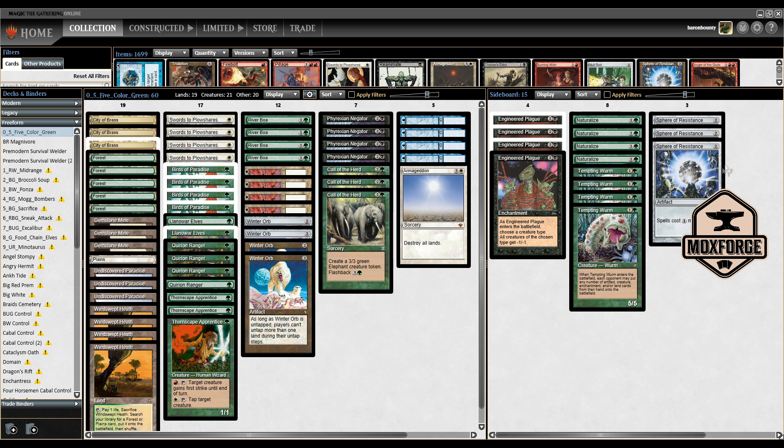There are also three Sphere of Resistance, which is an interesting metagame call. Without acceleration like Mox Diamond, if this is your two-drop you could find yourself locked out. There's a playset of Tempting Worm — when it enters the battlefield your opponent may put any number of artifacts, creatures, enchantments, and/or lands from their hand onto the battlefield — a pretty corner case card against control. What's completely missing from this build is any discard spell, so I'm really interested to see how this plays out.